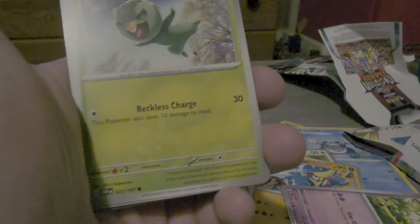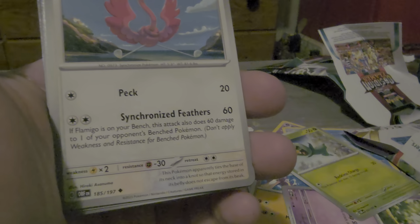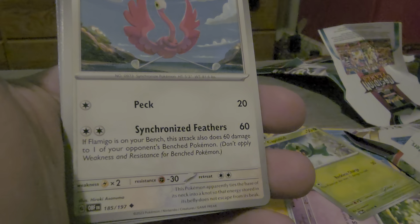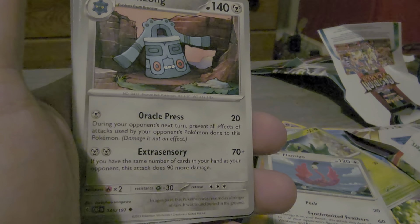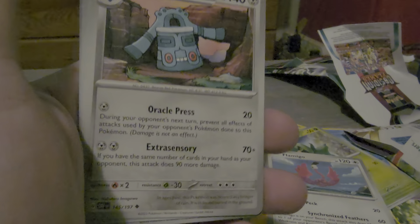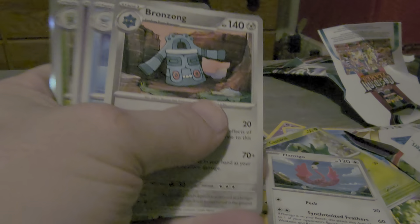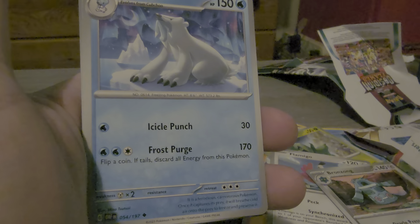Casper kid, reckless charge. Flamingo, peck and synchronized feathers. Bronzong, oracle press and extrasensory. Bear tick, icicle punch and frost purge.